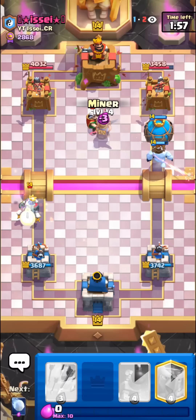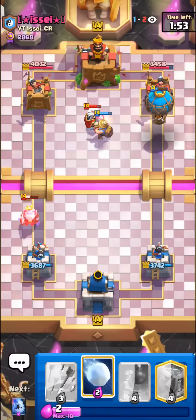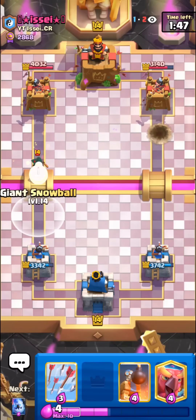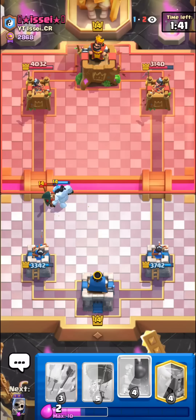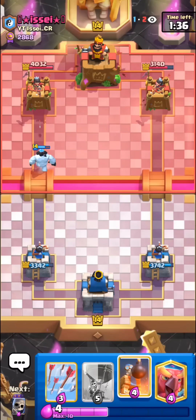Gonna Miner — oh no, if we were half a second quicker could have been really good damage. I'll take it though. Just gonna snowball here, have to ice golem him as well. I think double elixir will be even better for us so I'm not too worried about getting early damage. We have super good defense with this deck.